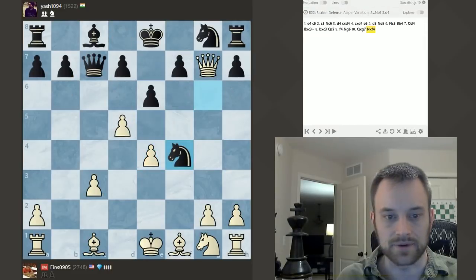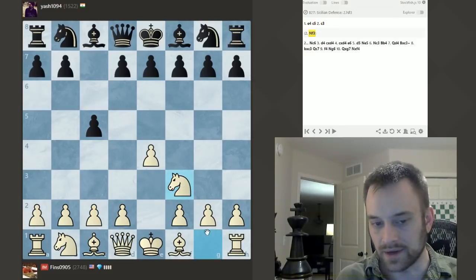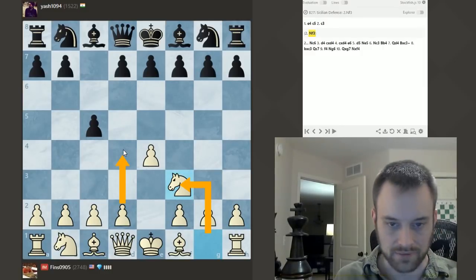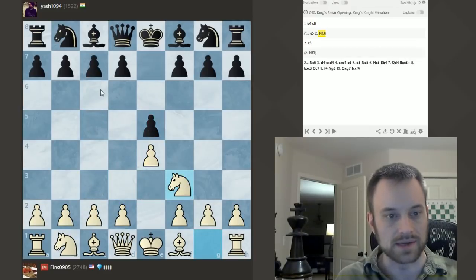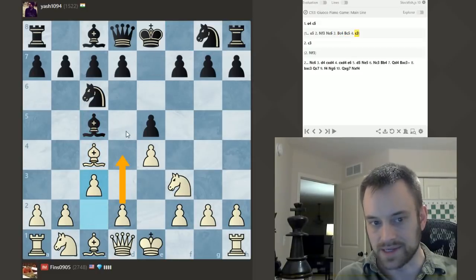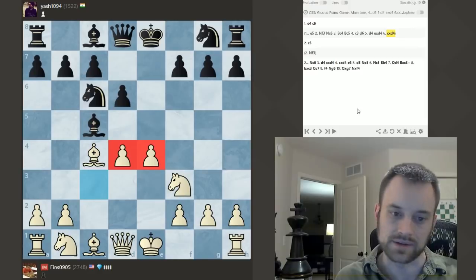And now a brief look at that Alapin game — the first game. I like this line a lot. Theoretically it's not considered as strong as the open Sicilian, which is Knight F3 followed by D4 — most of the main line games at the top level in the Sicilian revolve around that. But there's a lot to be said for the Alapin. It's fundamental. We're trying to play D4 with the support of the C pawn. It's very similar to what I've often recommended on the White side in the Italian game, playing C3 followed by D4. Because a lot of your opponents are just going to let you establish these pawns here.